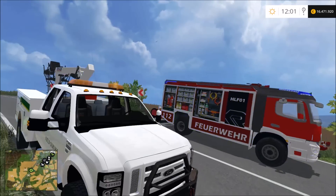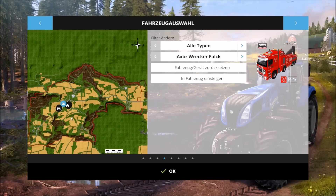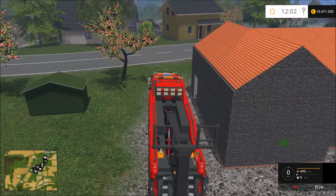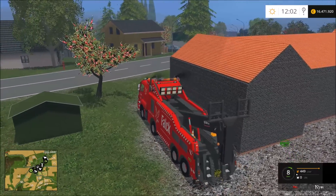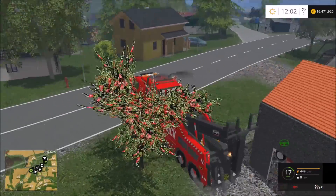Diese Motorpanne wurde also erfolgreich gelöscht. Was brauchen wir jetzt natürlich noch? Genau – da war er gerade schon abgebildet: dieses wunderschöne Gefährt, mein wunderschöner Abschlepper. Mein Spezialfahrzeug rückt zum Einsatz aus.